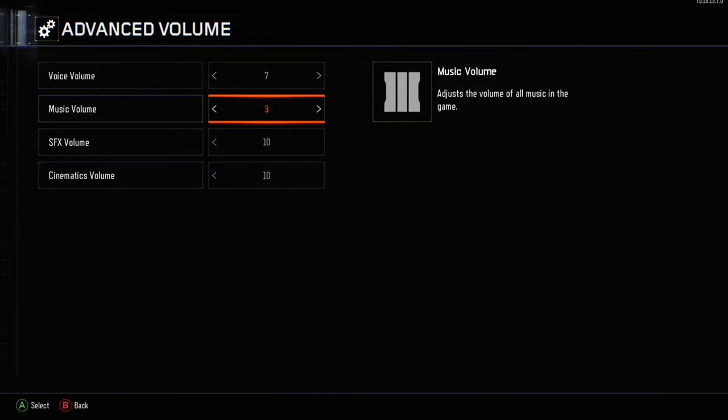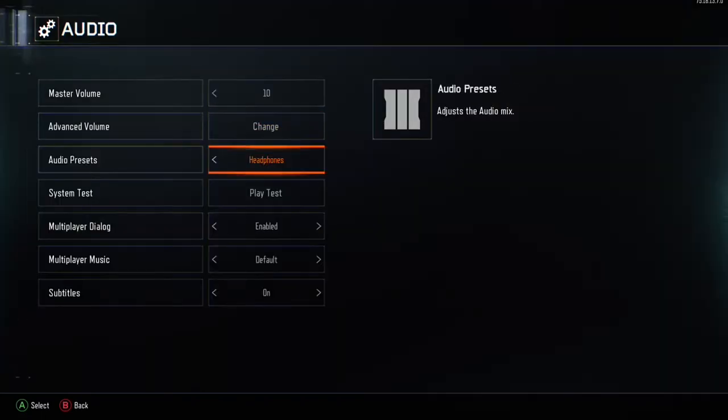I would recommend turning the music down to around two or three — it doesn't matter too much. The SFX, or sound effects volume, you want that all the way up because that is what you hear the footsteps from. Yes, you will be hearing guns a lot louder, but it's an easy way to hear things. Cinematic volume is honestly just for campaign, so set that to whatever.